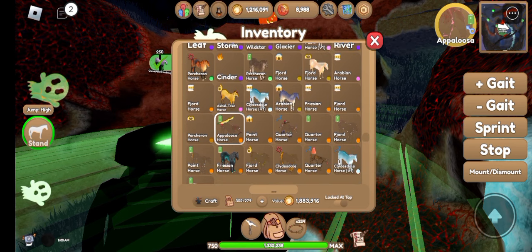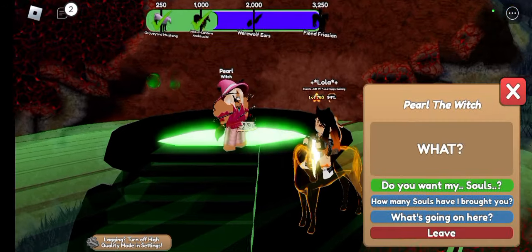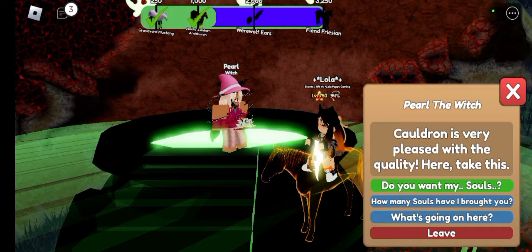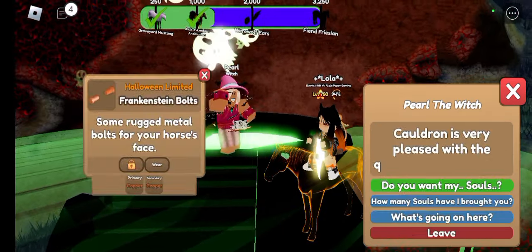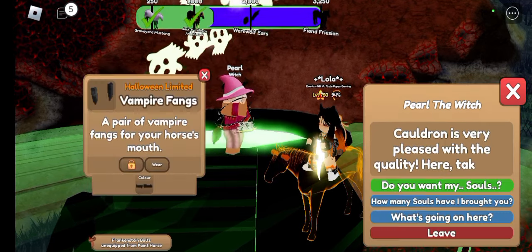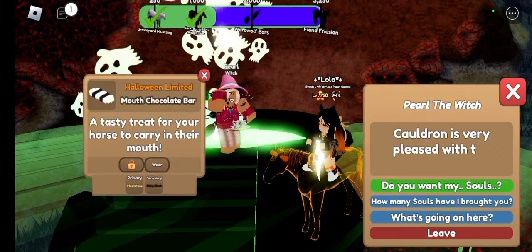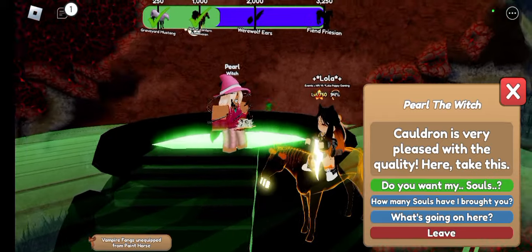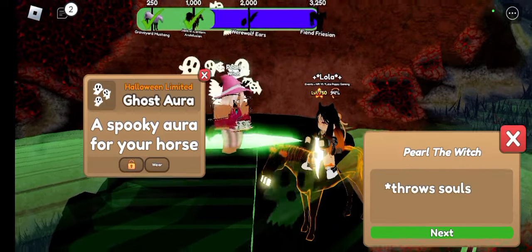Let's get one of the other horses out so we can put some tack on them. We've got Frankenstein bolts in different colors. I'm just going to speed up a little bit more until we get something I like. We just got black vampire fangs — they're really cute. That reminds me of Oreos. Anyway, let's keep going.